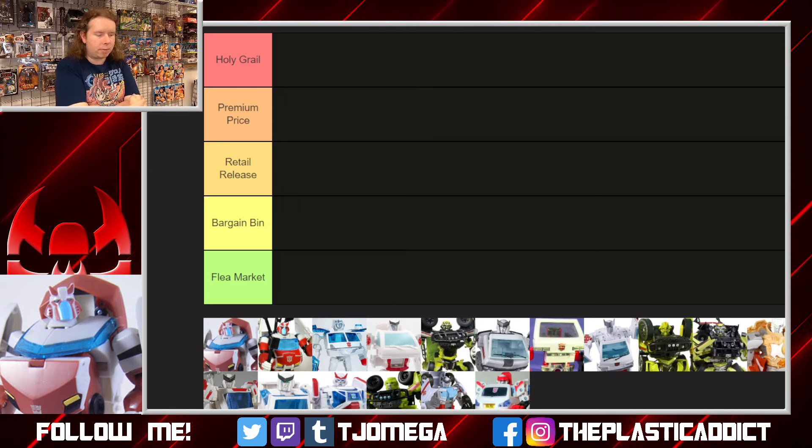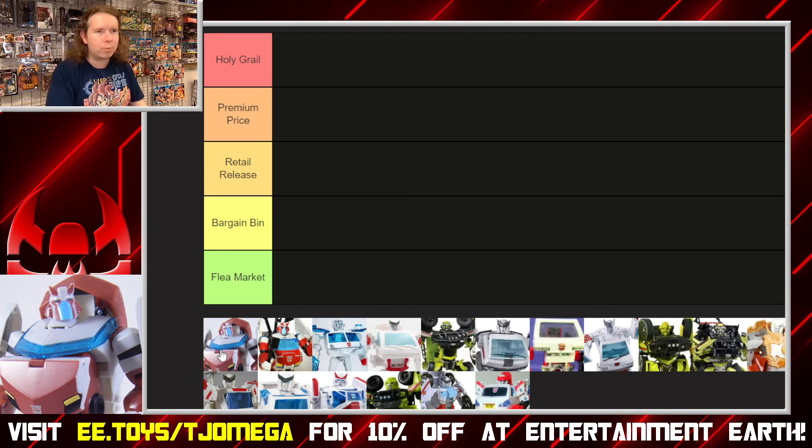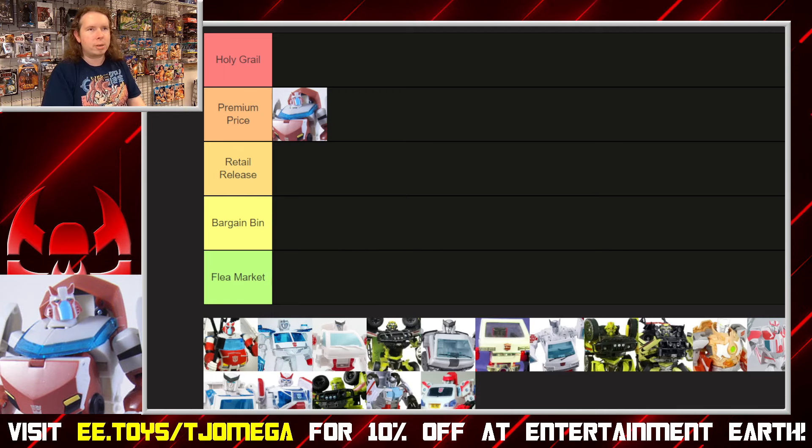We are looking first at the animated side of Ratchet, starting with the Cybertronian version. It's a pretty solid mold — I'm trying to remember whether it could even roll, because the treads were done in an interesting way. It's a unique look and makes for a pretty smooth figure. It's not spectacular; it's a simple figure. True to Animated, it's very screen accurate and very smooth in how it transforms, but not the most complex or interesting transformation either. He's just a really good solid figure that doesn't do a whole lot of weird stuff. I'm going to cautiously put him at the low end of premium.